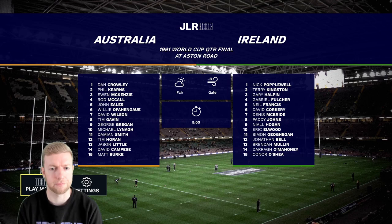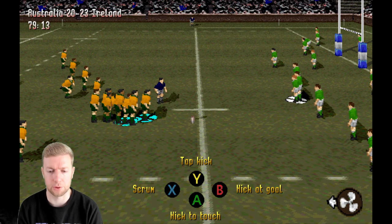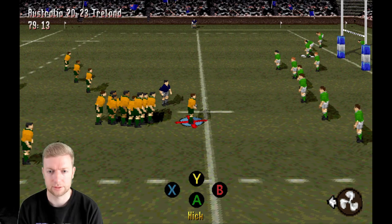Here are the two teams for the 1991 World Cup quarter final. Some really good players there, including Michael Leingh for Australia and Matt Burke as well — I remember him, cracking player. Right, so here we are — we've got a penalty with only seconds left, let us kick to touch and see.